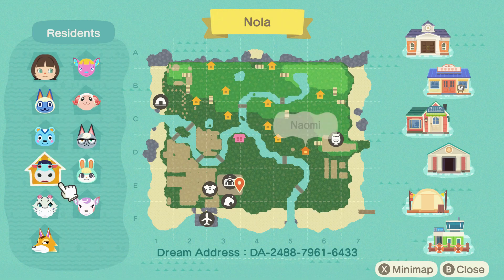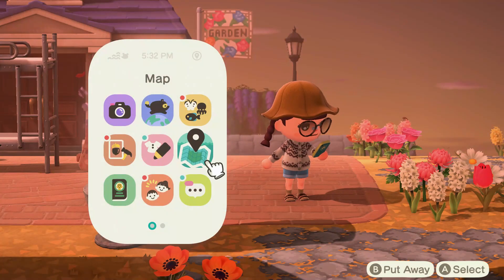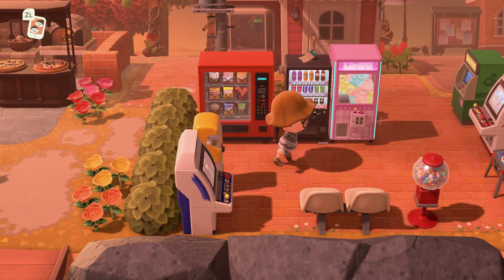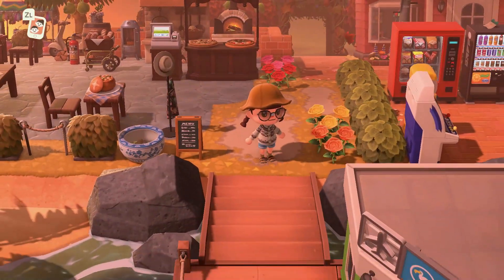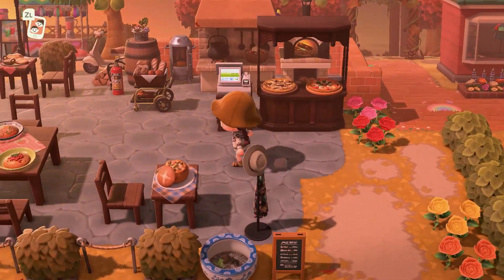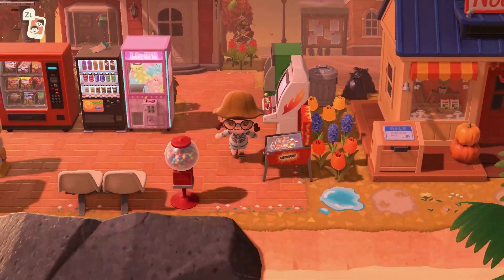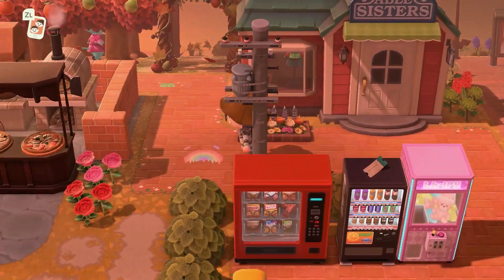Some cute villagers, some not-so-cute villagers. I like all of these villagers. Cute custom paths, I like these rocks — very colorful. Oh, this is a nice entryway right here. I love when people have their shops right at the entrance because it really reminds me of back in the day when we all first started playing. So many people would fence off their shops so visitors could come but not destroy your island, and that's always what it reminds me of. I just love it.